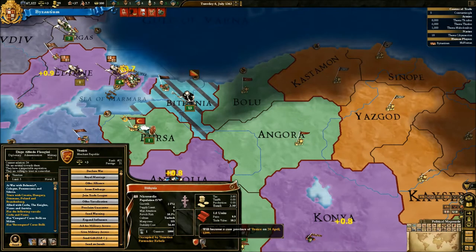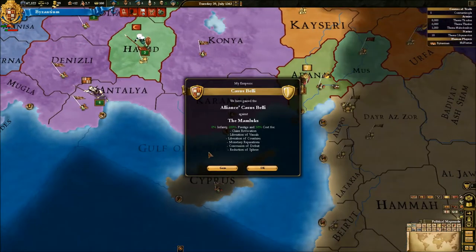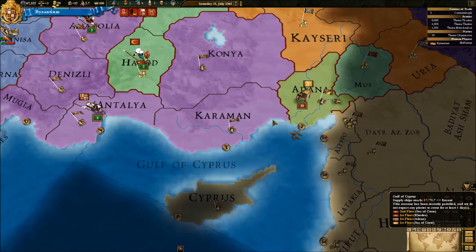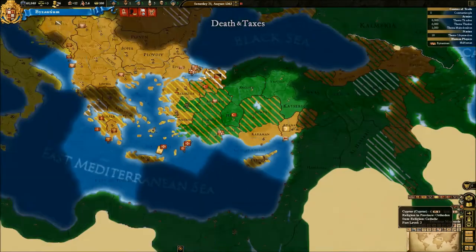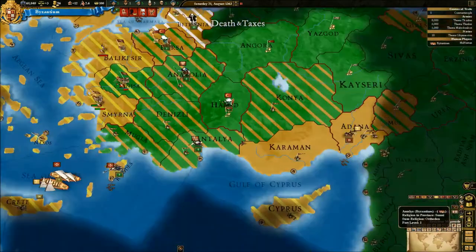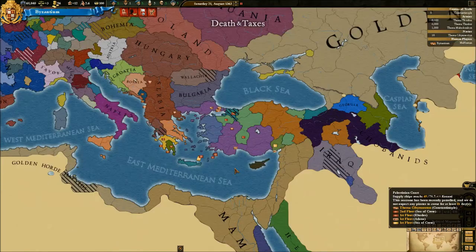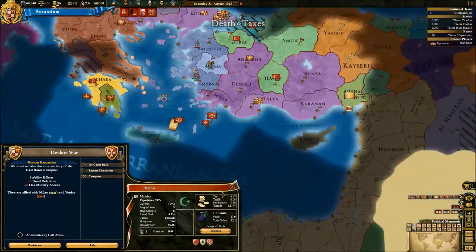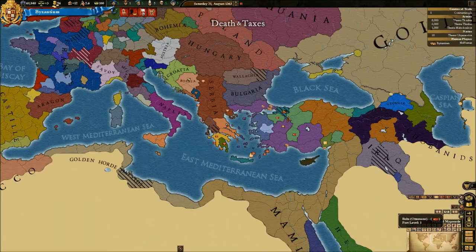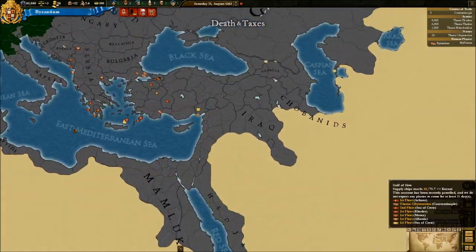If it doesn't revolt to the Ottomans — well, Ottomans are the only people who have a core on it, so it will become Ottomans. I don't care, I'd rather watch the Mamluks kill them. Admittedly, we do have a fair bit of non-Orthodox lands. I don't know when I'm going to deal with them, but at the moment we really are in no position to do it. Milan and Venice — Venice can't seem to keep hold of that land, but Milan has actually grown quite a bit.